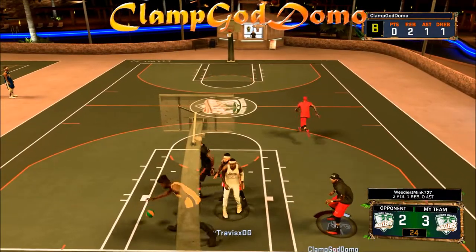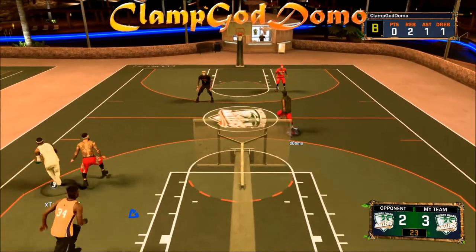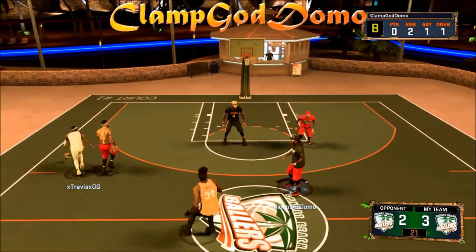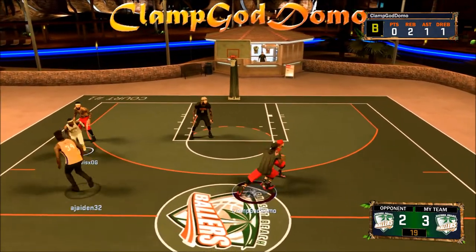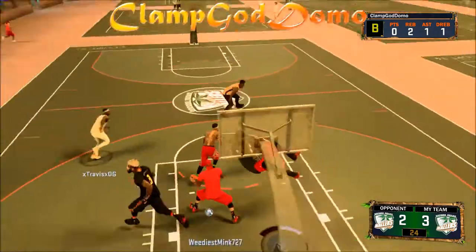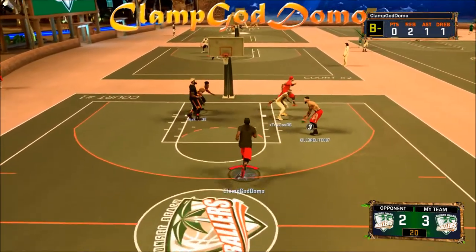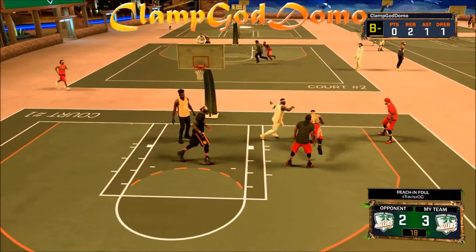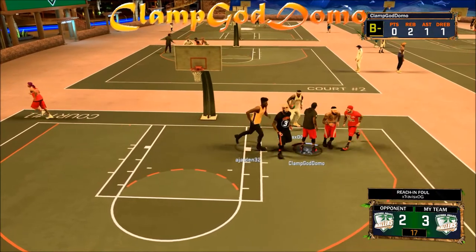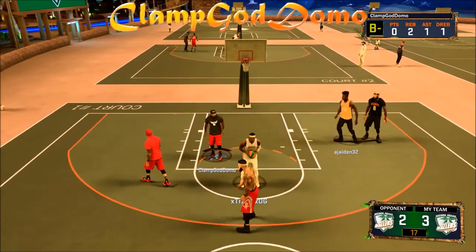Some of the people I was running with had to go. This is the most OP lineup in my eyes because you got a Stretch Big that can shoot and get boards, and then you got a Sharpshooter. And if you have a Playmaker that has Dimer and all his badges that increase his teammates' attributes, then you will just be on fire. As long as you have people that can shoot well, pass the ball, have good vision, and aren't dumb, this will be the most OP lineup ever.